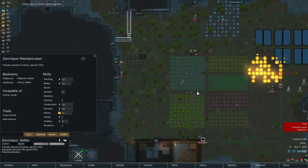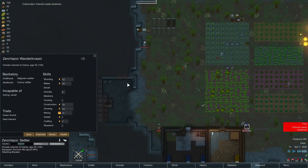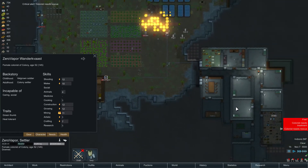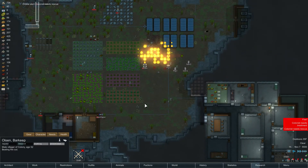You're not going to hit him. Shoot him. Maybe they'll leave before Zero Vapor dies. Oh, Zero Vapor got hit. Who do we have left? Olsen — you're just standing in the middle of the freaking... I forgot he was out here.